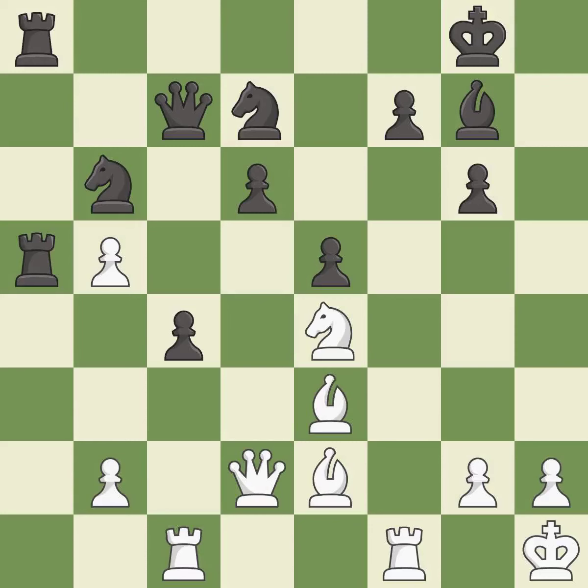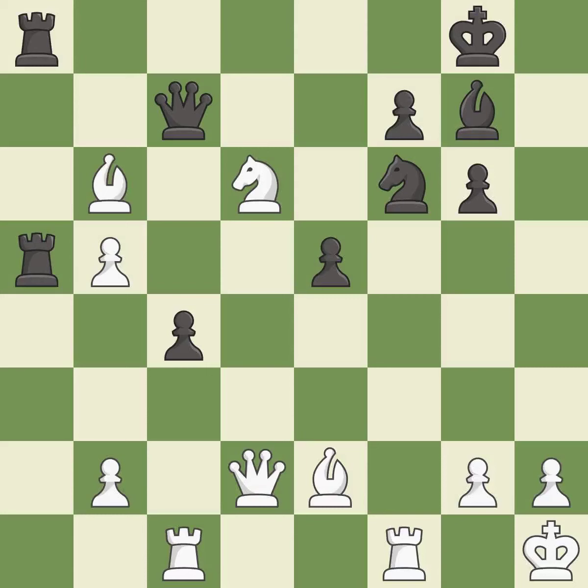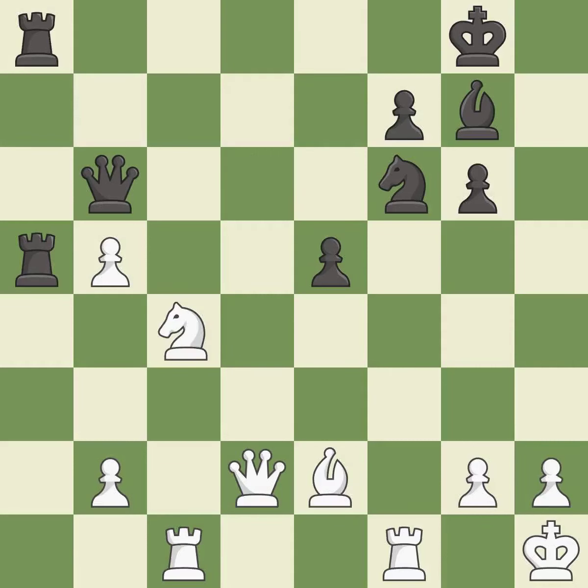This maintains the balance in material with a good trade — it is excellent. Takes back — it is best. This blocks the attack on a pawn that could have been captured — it is best. This is the way to win a bishop — it is best. Recaptures — it is best. That was a free pawn — it is good. This defends the attacked pawn — it is best.